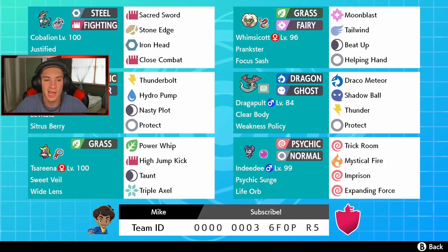We got Rotom making a little return — I haven't used Rotom in a good bit. Normal moveset with Levitate, Sitrus Berry, Thunderbolt, Hydro Pump, Nasty Plot to set up that special attack, and Protect. Big boy Dragapult over here — special attacking Dragapult with Weakness Policy, Draco Meteor, Shadow Ball, Thunder, and Protect. We got Tsareena here, which is pretty cool — going to show off Triple Axel, a new Isle of Armor Ice move that hits three times and the base power raises each time it successfully hits, going from 20 to 40 to 60.